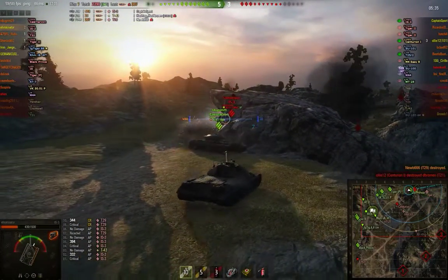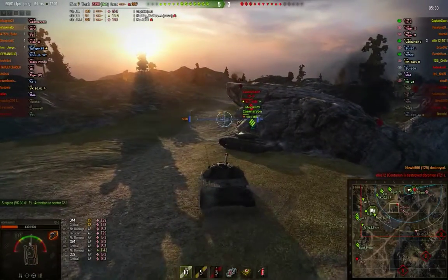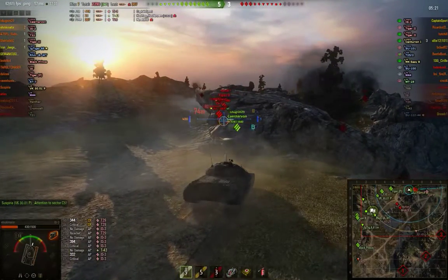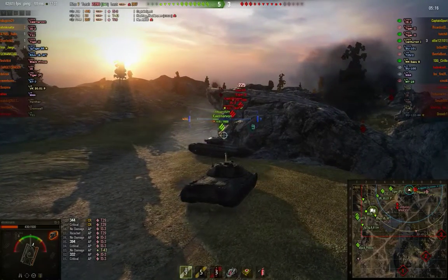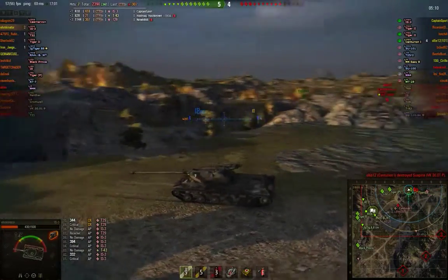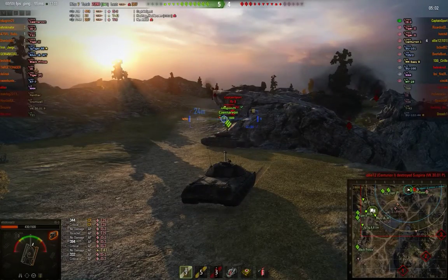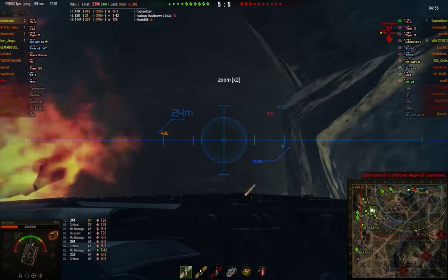I'm just as badly damaged as he is. Look at him side-on — he's pulling out there showing his side to the enemy. He's trying to pretend he's a medium, dodging in and out like this. I'm trying to side-scrape, just showing my sides to maybe get track shots or bounces. He's showing his side flat-on — easy penetration, easy damage. He's going to get himself killed doing that. And yep, there he goes. Called it.